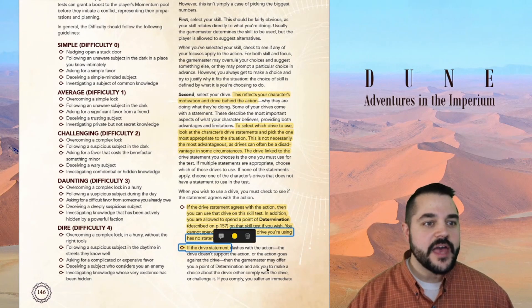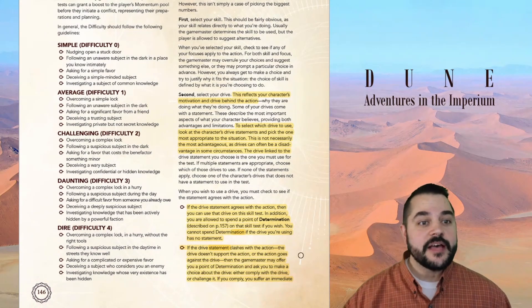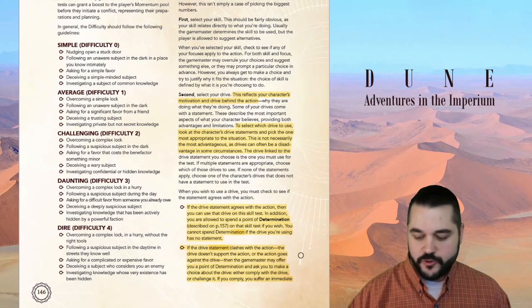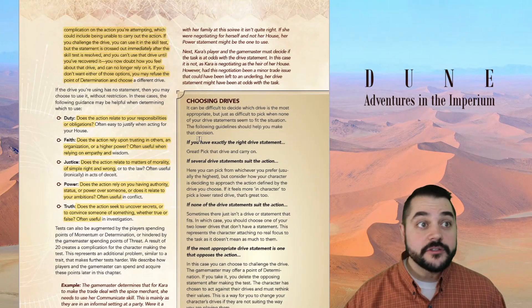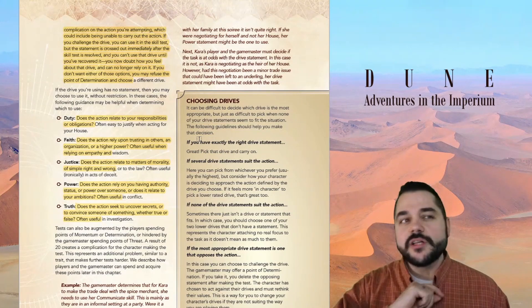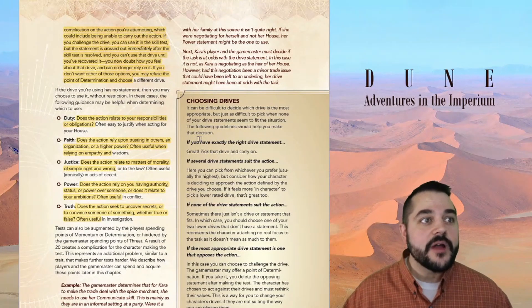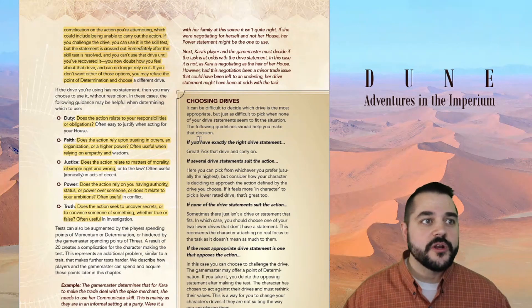You cannot spend determination if the drive you're using has no statement. Now if the drive statement clashes with the action — the drive does not support the action or the action goes against the drive — then the game master may offer you a point of determination and ask you to make a choice about the drive: either comply with the drive or challenge it. If you comply, you suffer an immediate complication of the action you're attempting, which could include being unable to carry out the action. If you challenge the drive, you can use it in the skill test, but the statement is crossed out immediately after the skill test is resolved.